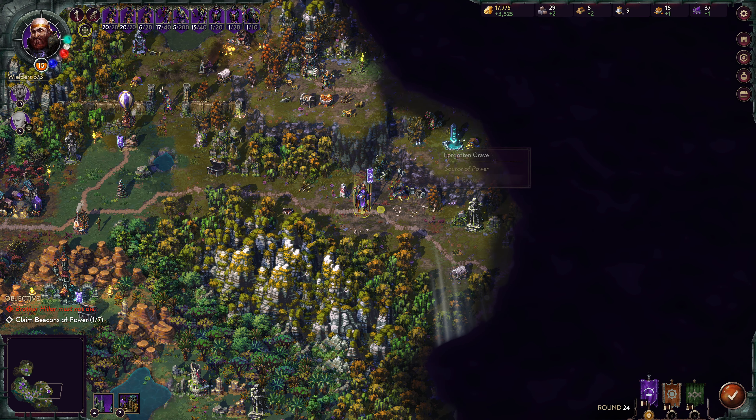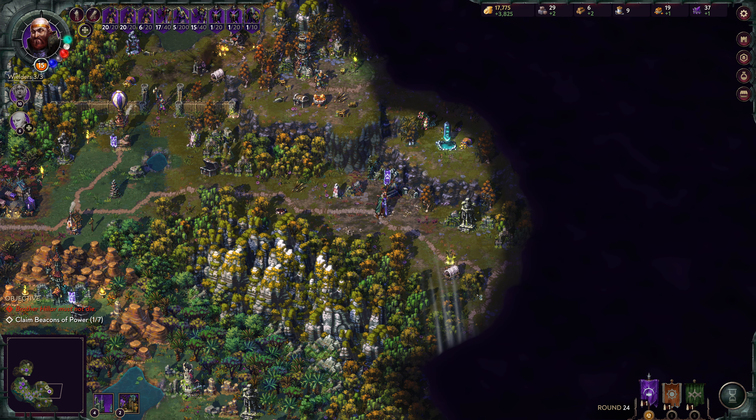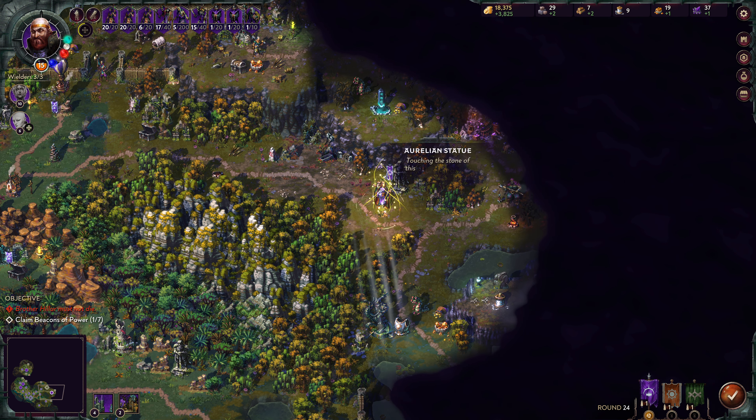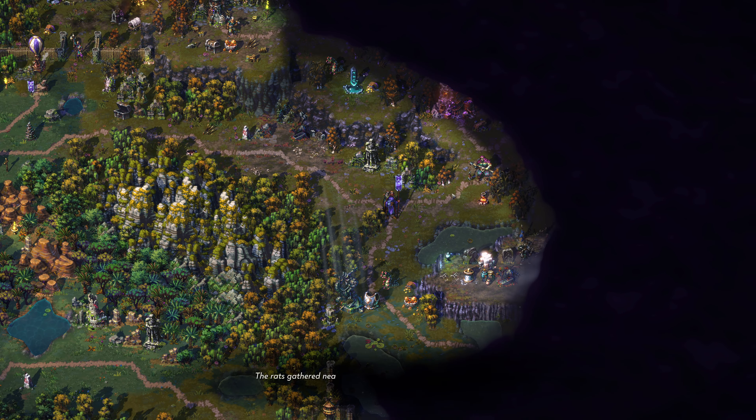Let's get some stone. Forgotten grave — the heavy lid is slowly pushed to the side, plus three Ancient Ember. Let's get this looted cart — 600 gold, one wood. Aurelian statue should give us plus three offense. Touching the stone of this Ancient Statue fills visiting wielders with power.